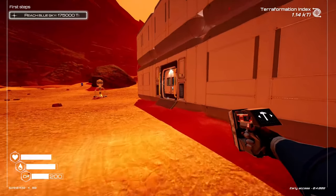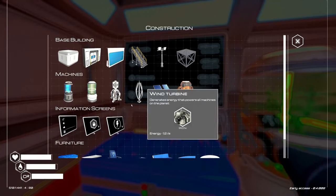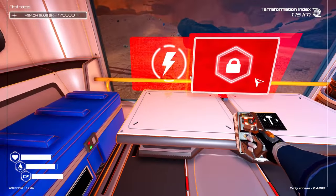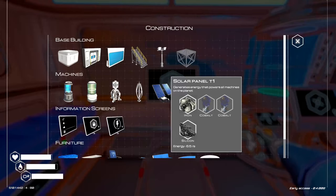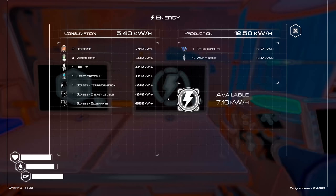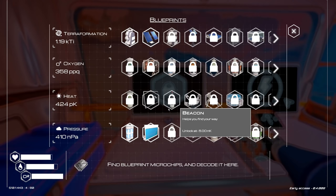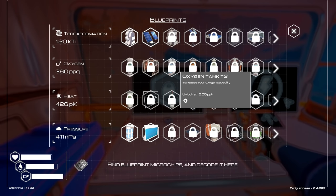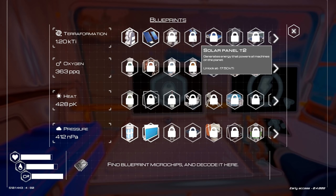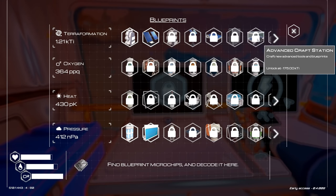Let's have a little look at my power situation. I'm going to set up a dual monitor setup right here — I love it, that's beautiful. Let's see what we're doing here: consumption is 5.4, production is 12.5, beautiful — 7.1 available. And overall, my terraformation is doing pretty good. I'm actually kind of excited to see what we can do here with locker storage and stuff like that.